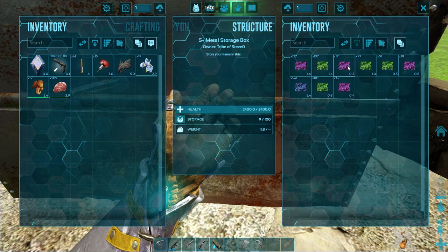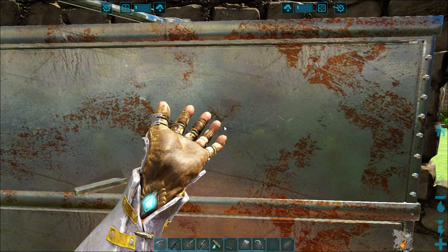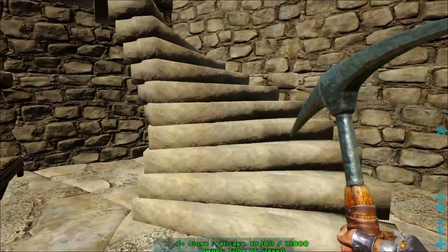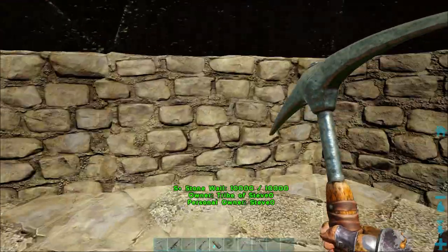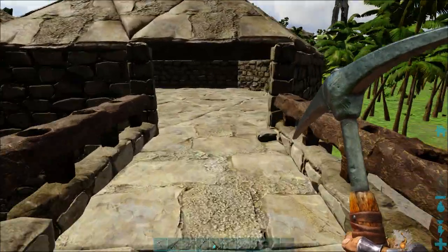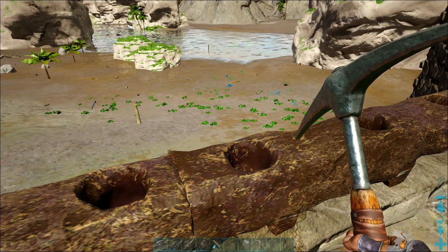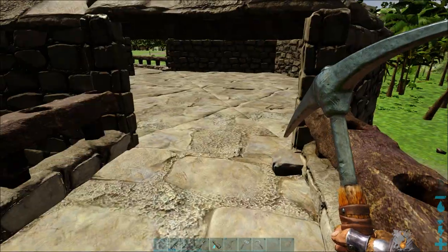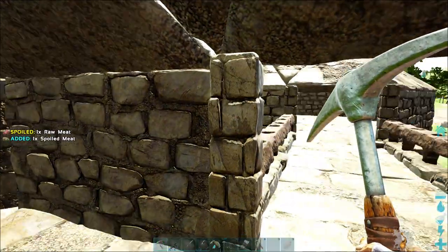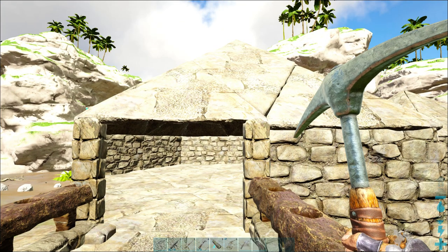I've just got a couple of storage boxes with all the genetic DNA material you get from dinos and just random stuff. Then you come upstairs — don't fall down! — and you've got a walkway. So if a T-Rex comes to attack your base, you can shoot down at him. All these areas are fully enclosed.